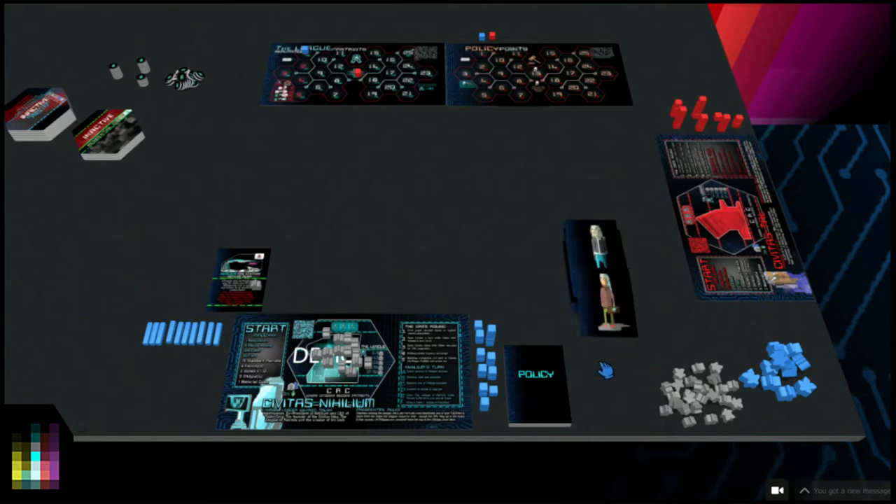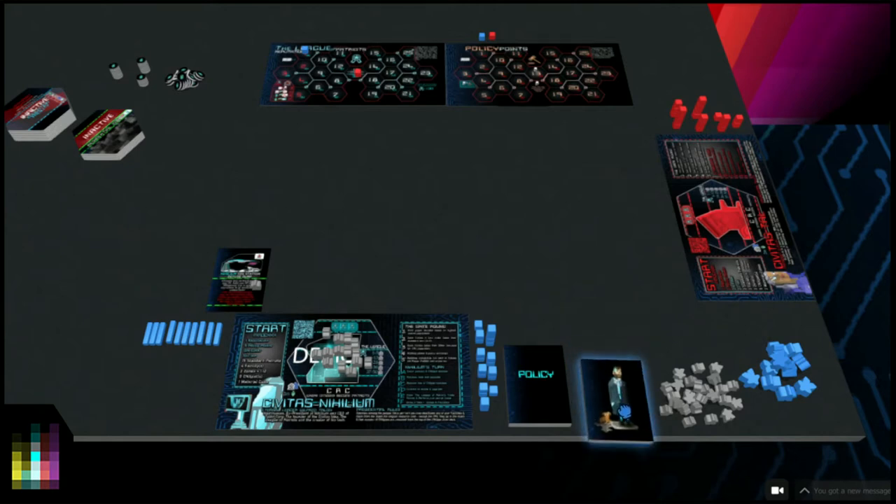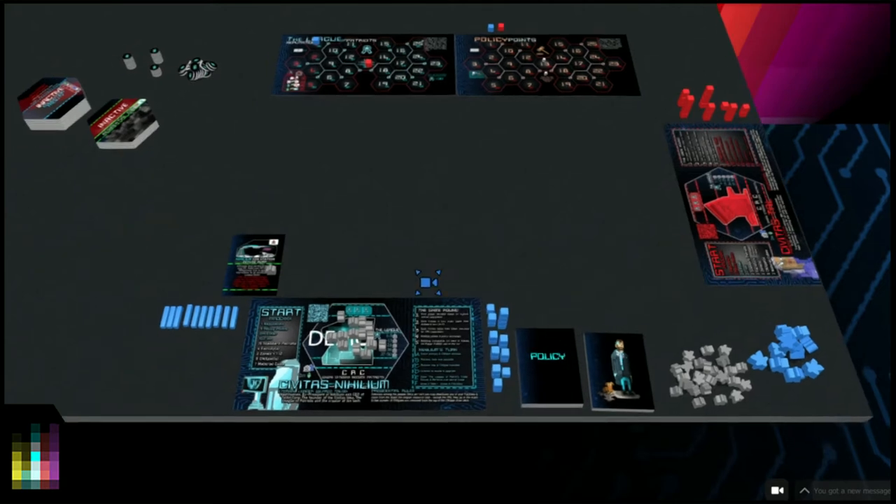There's a reduced number of CN expats for this game - we actually have a lot more in the actual main game. The policy cards are also reduced. When CN expats leave Civitas Nihilium, they get shuffled into the bidding deck where the policy cards are, and then policies are sent out and we bid on them. If CN expats are in there, we bid on them as well. You'll see that as we go through this play guide.